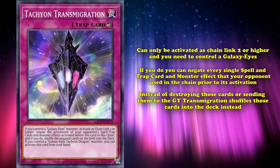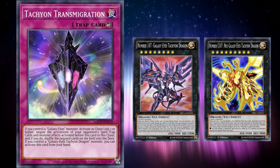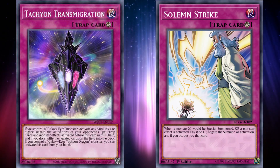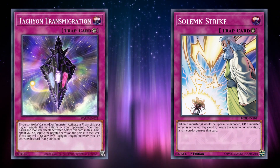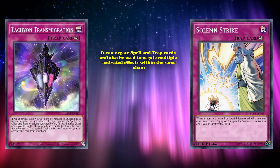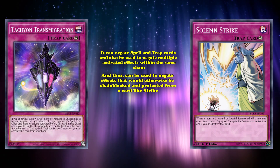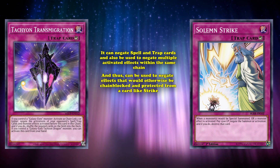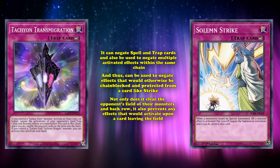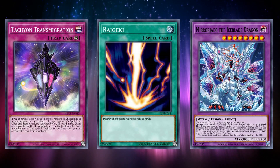This would already be an extremely powerful effect on its own, but it also has the ability to be activated from the hand, provided you control any Galaxy Eyes Tachyon Dragon monster. In essence, Tachyon Transmigration can be seen as a better Solemn Strike, as while it's certainly far less generic when compared to Strike, it can negate spell and trap cards and also be used to negate multiple activated effects within the same chain, and thus can be used to negate effects that would otherwise be chain-blocked or protected from a card like Strike. And shuffling the negated cards into the deck makes Transmigration even more absurd, as not only does it clear your opponent's field, it also prevents effects that would activate upon a card leaving the field, such as Mirror Jade's End Phase Raigeki, from having the chance to activate.